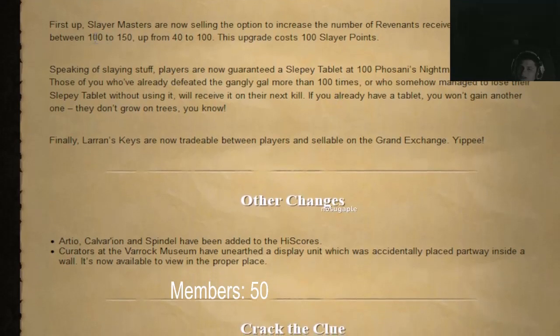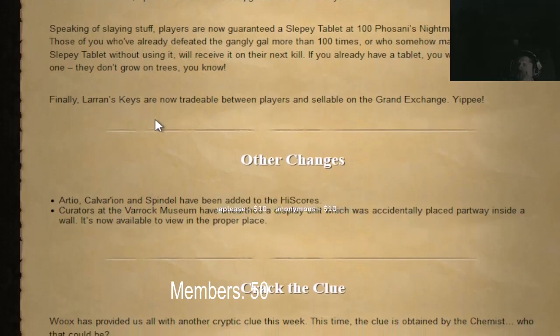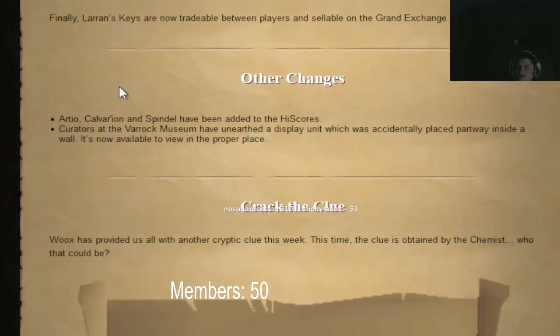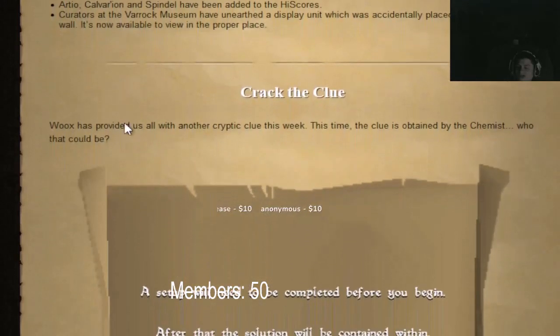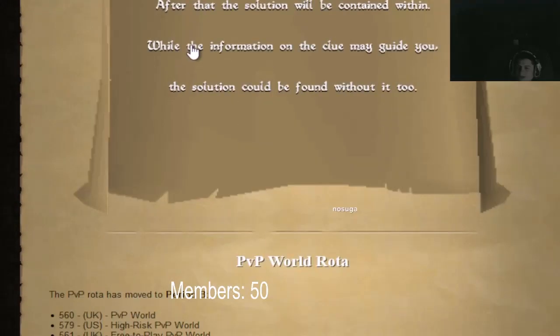You can now increase the revenant slayer tasks. Players are now guaranteed a sleepy tablet. RTO, Spindle, and all similar activities are added to the high scores. There's another crack-the-clue event too.